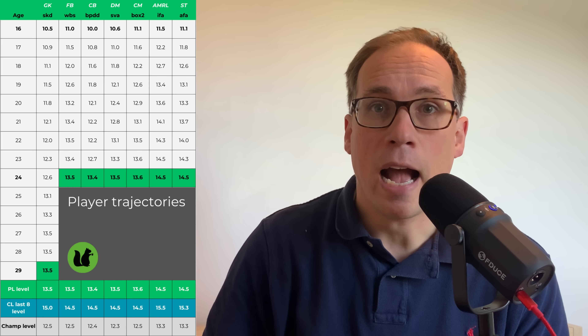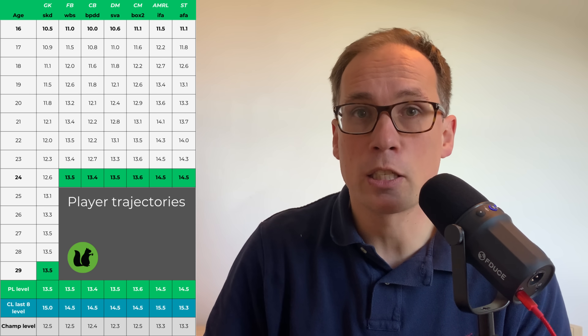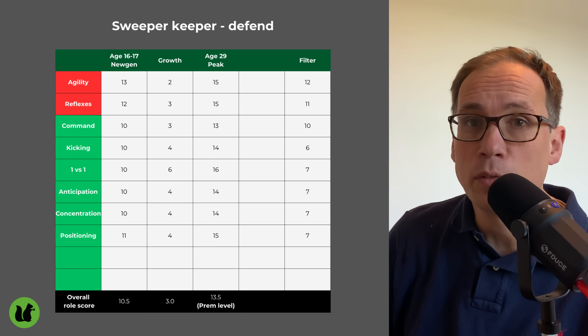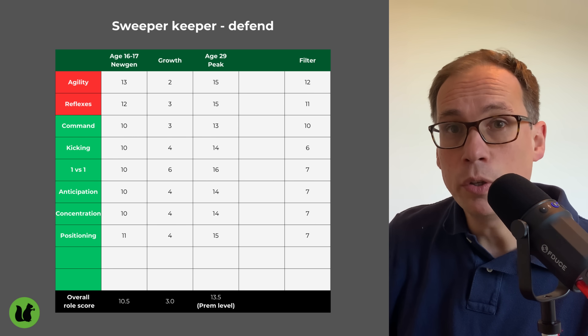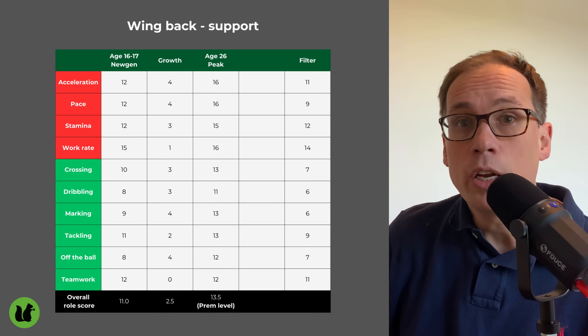It's obviously not absolute in all cases — there's variation. Some attributes can grow higher, maybe five, six, even seven. But on average, what you'd typically expect from a good player going on to play in the Premier League is attribute growth of around three or four between new gen and peak. Based on the 4,000 players I've looked at, I've tried to figure out what's typical at each position for a 16 or 17-year-old new gen who's going to go on and be a Premier League level player. I've put together some filters for each position, which are downloadable in the description.